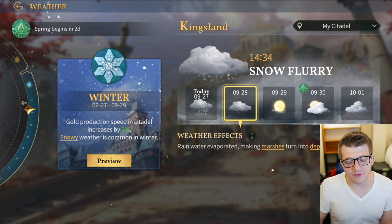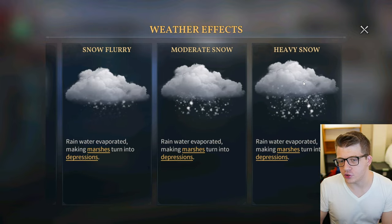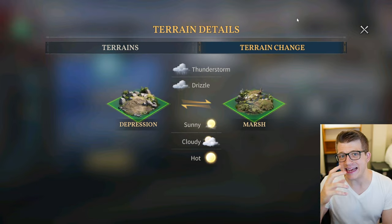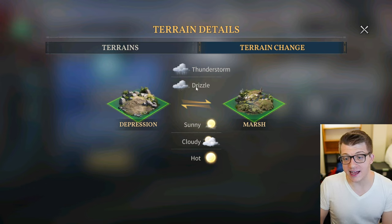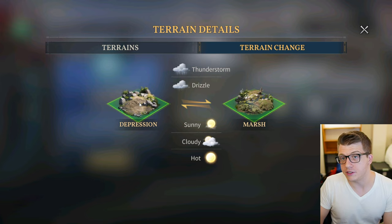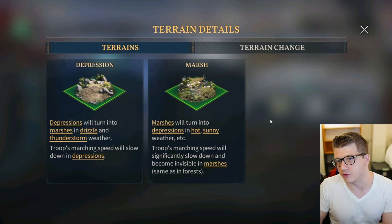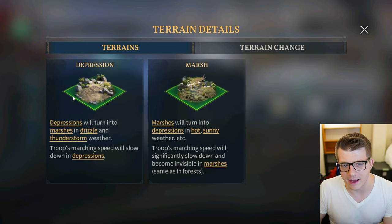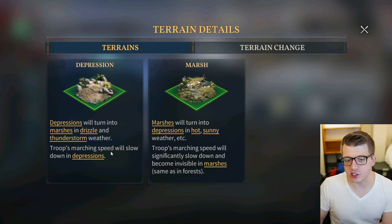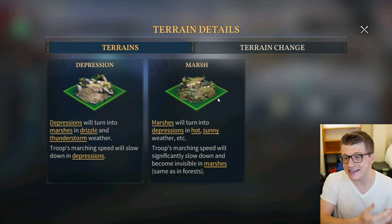The small buffs for the different seasons make a lot of sense logically — it's intuitive and I love that. Also the fact that different seasons come with different weather effects which affect how open field fights work is very very cool. I've never seen this in a mobile city builder game before. Now while we're talking about seasons, let's talk about weather. We know how rain affects the terrain: if the weather is drizzling or thunderstorm, depression territory is converted into marsh territory, and vice versa when it is sunny, cloudy, or hot.